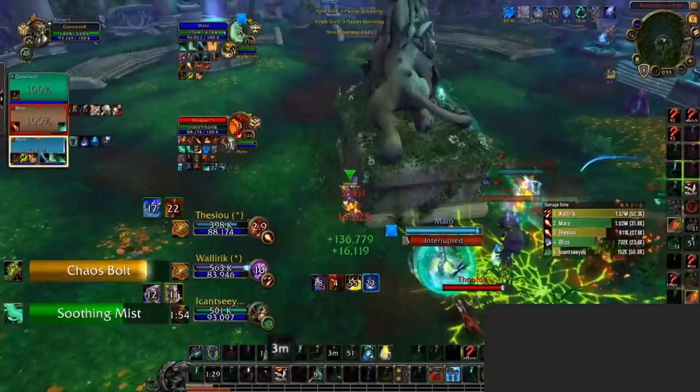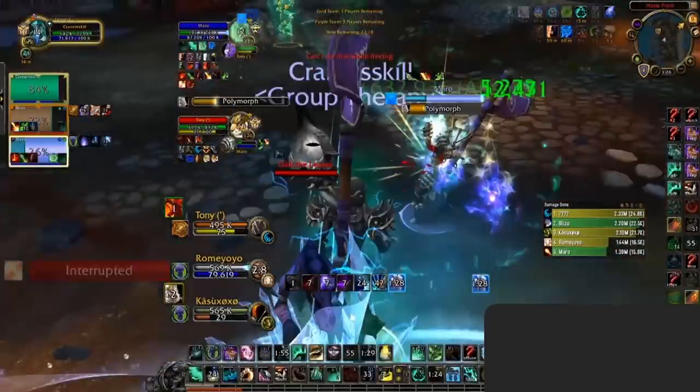Revival has multiple uses — it's extremely powerful versus DOT classes like Shadow Priest and Boomkins as it acts as a full reset. Revival can also be used to heal targets in Smoke Bomb, Shadowy Duel, and even those out of line of sight, as long as they're in range. Fortifying Brew is a monk's wall ability — it will buff your health and reduce your damage taken. A great time to use it is when you're out of other cooldowns and know you're about to be stunned. Alternatively, Fortifying Brew can be used to increase the healing of your Life Cocoon, as this ability is now based off your percent health, resulting in an even bigger absorb.